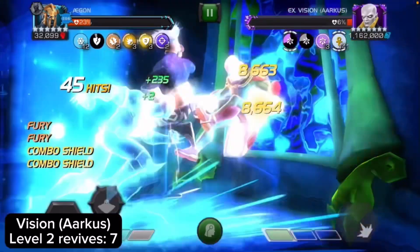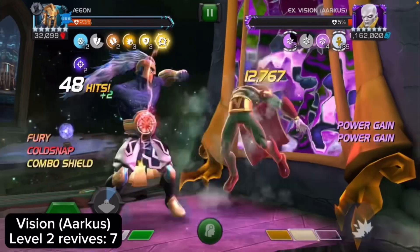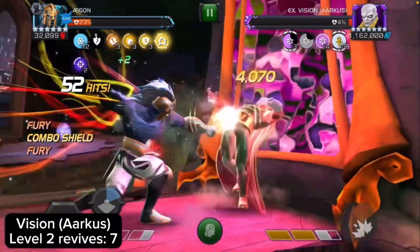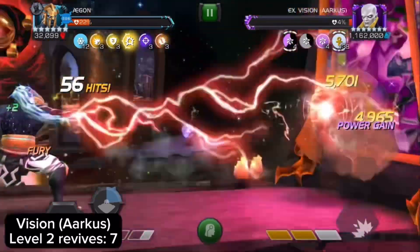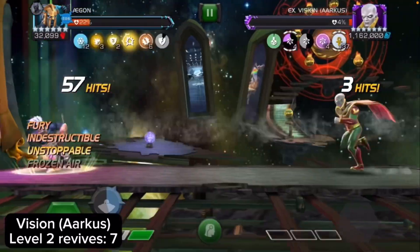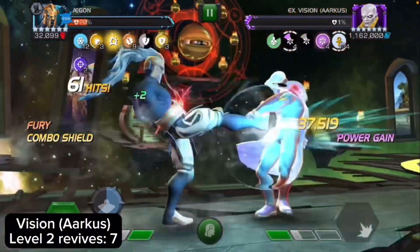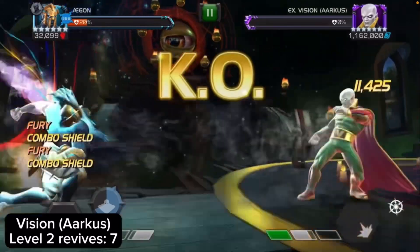Up next is Vision Arcus. I had to use seven level 2 revives mainly because he kept using his SP3 on me due to power gains. America Chavez is apparently really good for this — her heavy attack when she has a purple icon slows down the opponent's power gain, and when they have three or more it starts taking away their power. She's really good for this fight, but I didn't have her, so I used Agon against Vision Arcus.